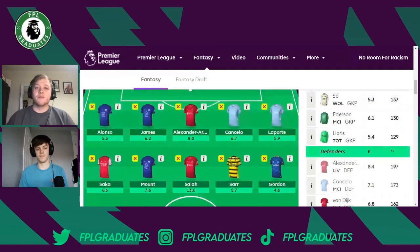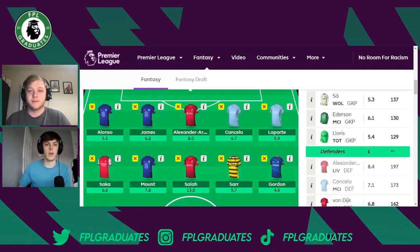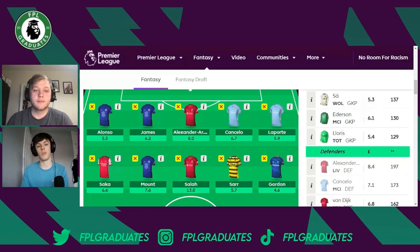Next up, without doubt the number one name on the team sheet: Mohamed Salah. He proved against United that he's essential in your FPL team. With 80%+ effective ownership and a 19-point haul against United, not having him will burn you. He's coming back into form against poor defences — Everton are next, one of the worst defences this season. Despite looking out of form recently, Salah came back with a bang and I think he's a must-have. You can't ignore the Egyptian king.